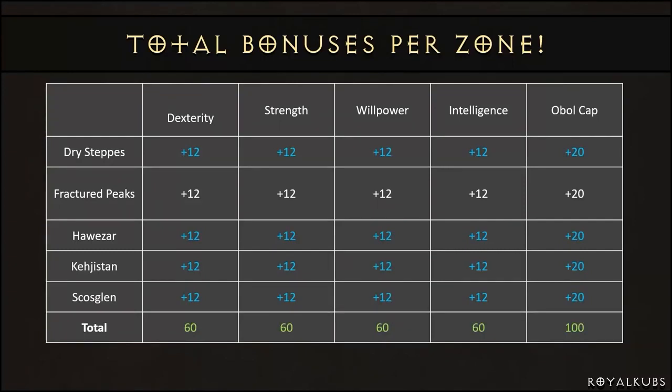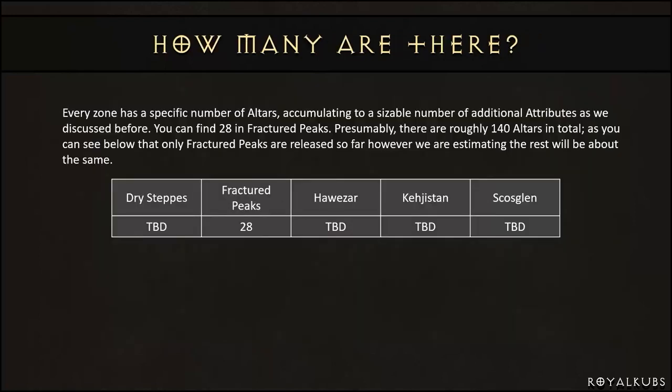What we're expecting is them to average out at about that for all zones. So what we're currently looking at is about 60 Dex, 60 Strength, 60 Willpower, 60 Intelligence, and 100 Max Life cap — it may be slightly more or slightly less, but that's what we're looking at right now.